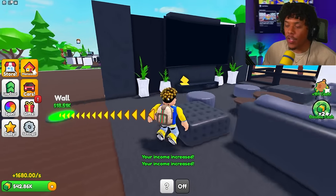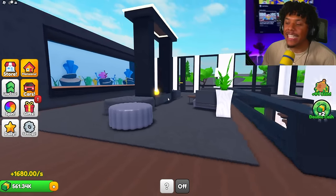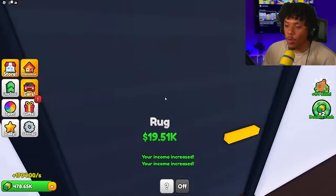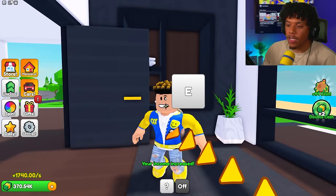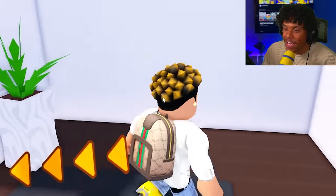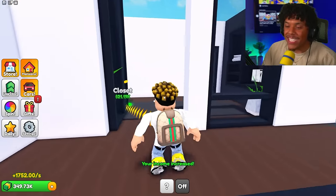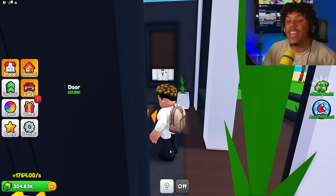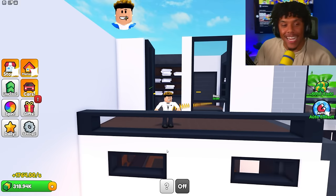More sofas and decor — I wish the items said something more specific than just 'decor.' Let's get the walls, paintings, doors, and rug. Now let's get the closet — there are tuxedos! We can actually put on the tuxedo — that is so cool! Your boy is looking fresh in this tuxedo. We've got tuxedo pants with a Gucci belt too. I actually match my house!